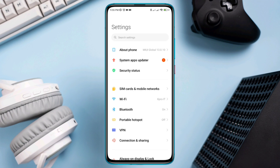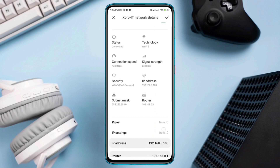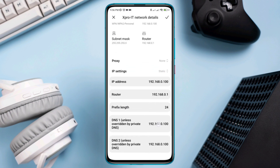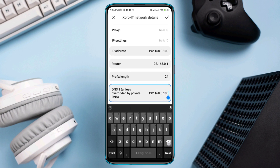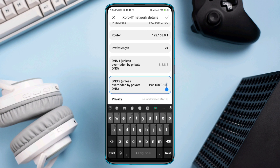Solution 3: change your DNS settings on your Wi-Fi router. Open Settings, tap Wi-Fi, tap the arrow icon, scroll down, tap IP Address, tap Static. Now you need to change your DNS settings. Scroll down a little and remove the first and second DNS entries.